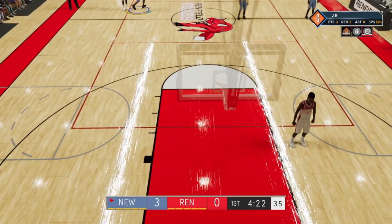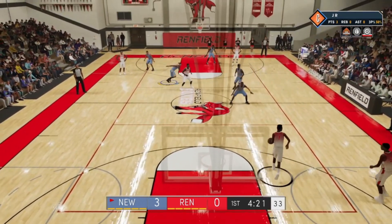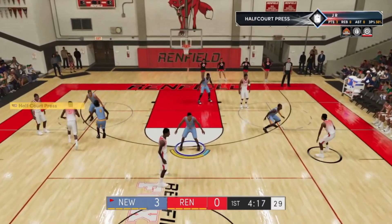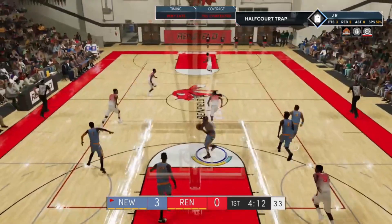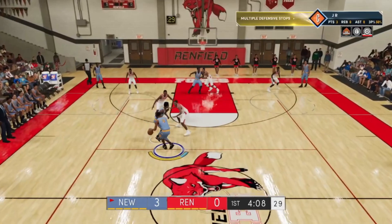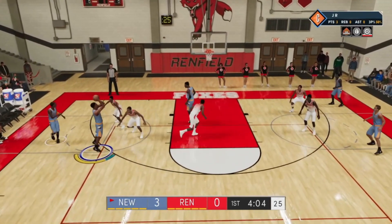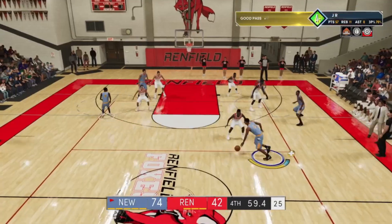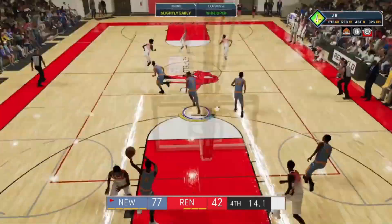You guys can also check out the double warehouse challenge glitch — you're able to spam the warehouse challenges over and over and that gives you double badge progression, double MyPoints, and it's super fast as well. But it's kind of hard to get your shooting badges in the warehouse challenges because you have to shoot consistently. If you don't have your badges and the difficulty is a bit harder, it might be hard to shoot consistently. That's why I use this high school glitch first for shooting progression.